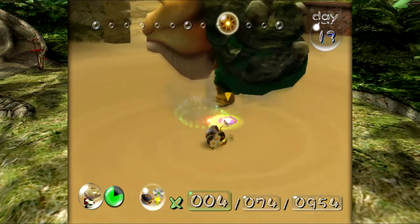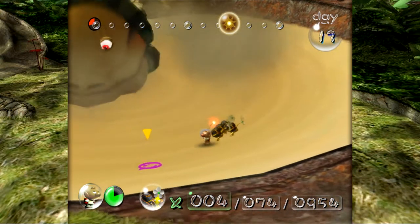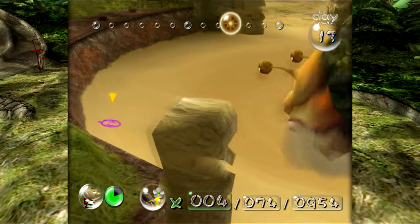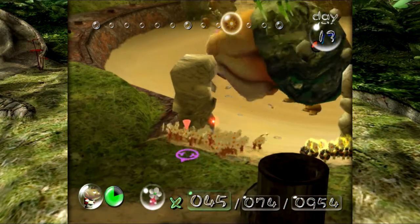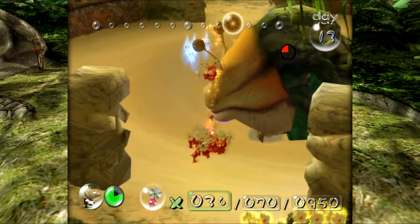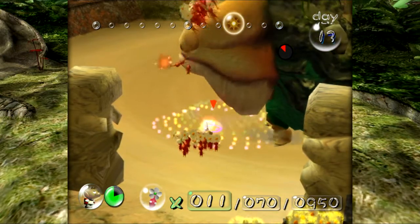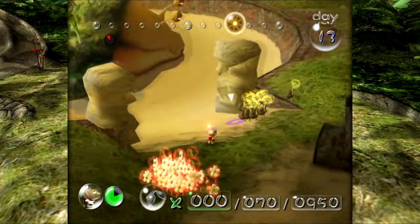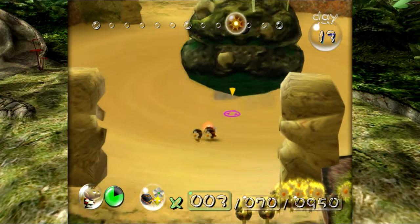Emperor Bulblax, I'm over here! So now he's got a new attack — he jumps, up to quite a few times. He's got to get out of the way. All right, damage squad — come on in. That was a pretty good amount of damage. I think we might actually be able to do it with one more cycle. It's going to be close, though.